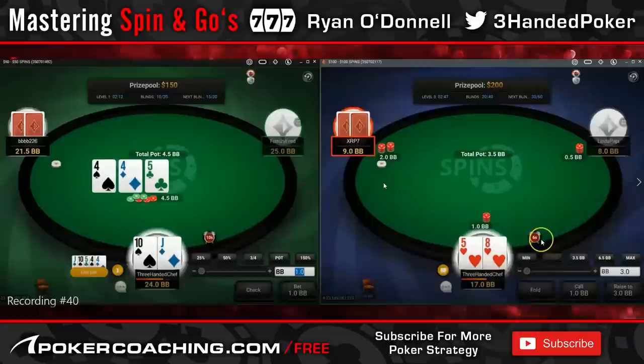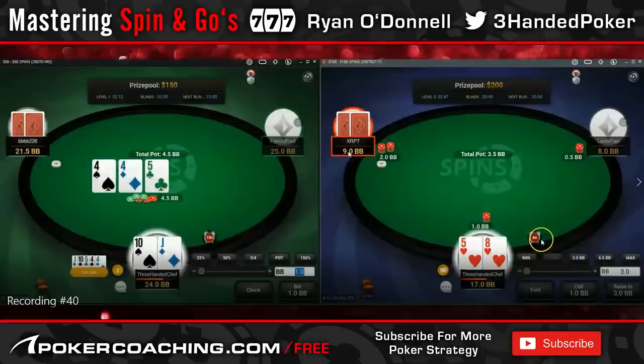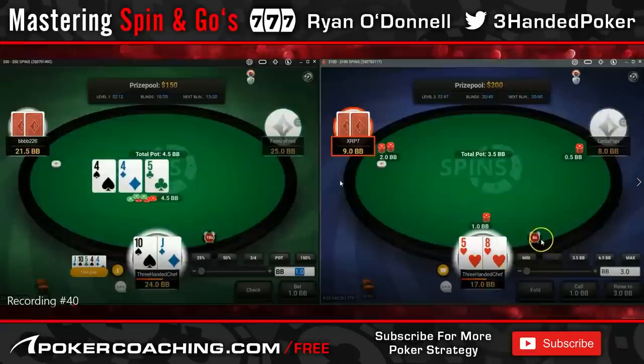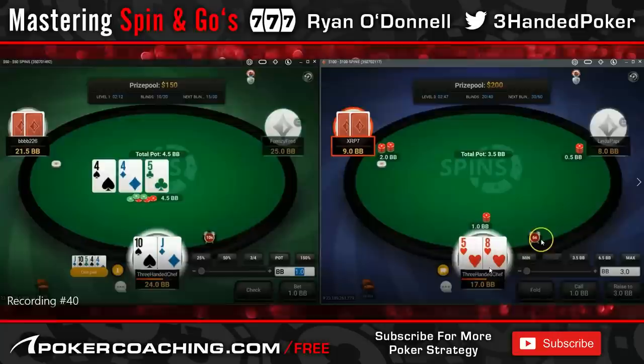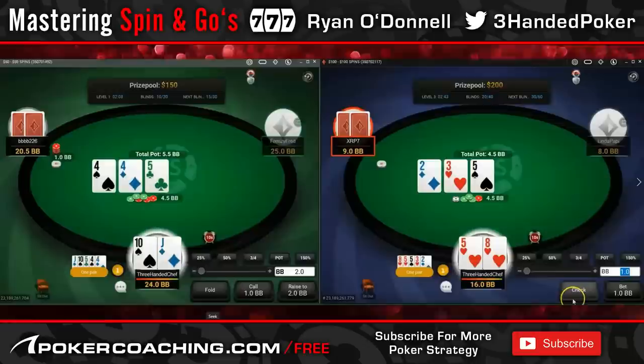If he was putting in a raising range instead of going all-in with hands he should jam — like ace-5, ace-6, ace-7 offsuit — we could call as wide as queen-2 offsuit, even jack-5 offsuit, if we think their range is that wide at this SPR. But because the range is so polar, these hands actually become very close to a fold. Against a reg who'd be jamming his ace-6, his min-raise is super strong and we won't realize our equity — suited connecting hands aren't even that good. I'd never fold 6-8 suited, but 5-8 suited would have been it.